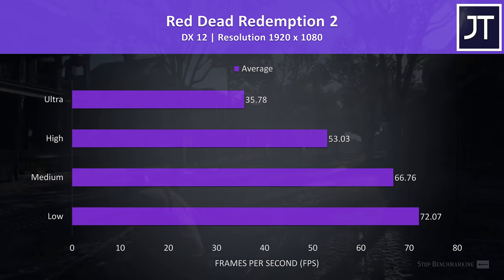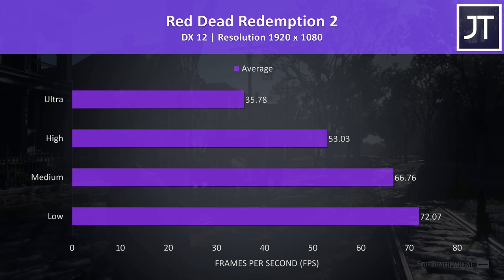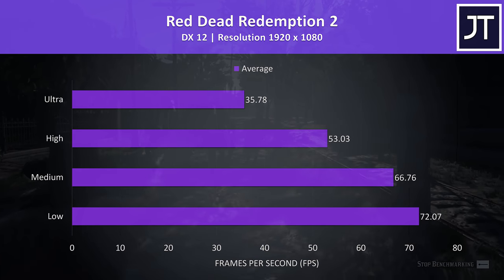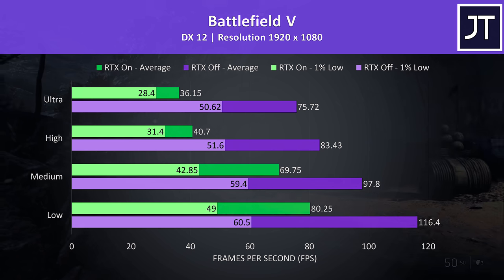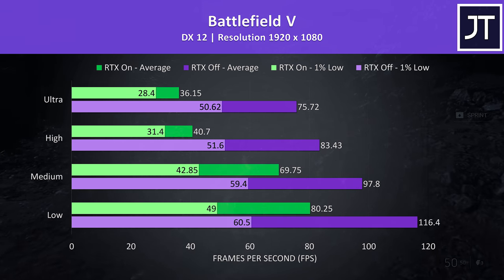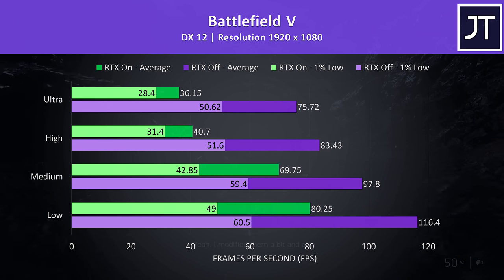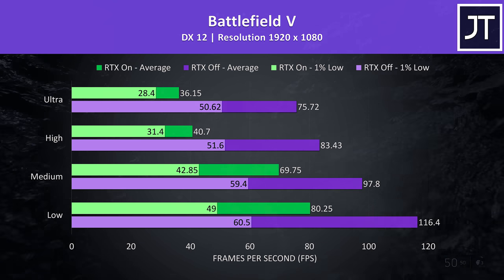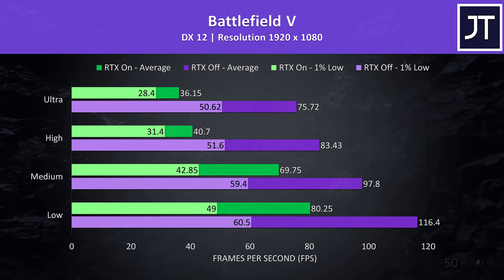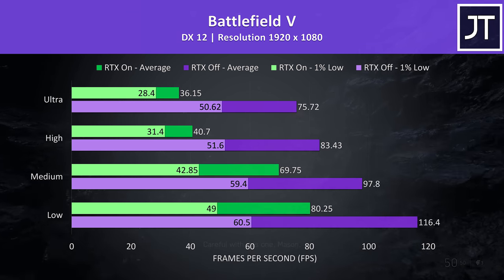Red Dead Redemption 2 was tested using the game's built-in benchmark tool. High settings was still able to give a fair average frame rate, considering this is a resource-heavy game. Battlefield 5 was tested in campaign mode. I've got the results with RTX enabled, shown by the green bars, and RTX off, shown by the purple bars. It ran great with RTX off even at higher settings, but given I think RTX on isn't worth it even with a non-Max-Q 2060, I definitely wouldn't consider it here as you'd have to use lower settings for a playable experience.